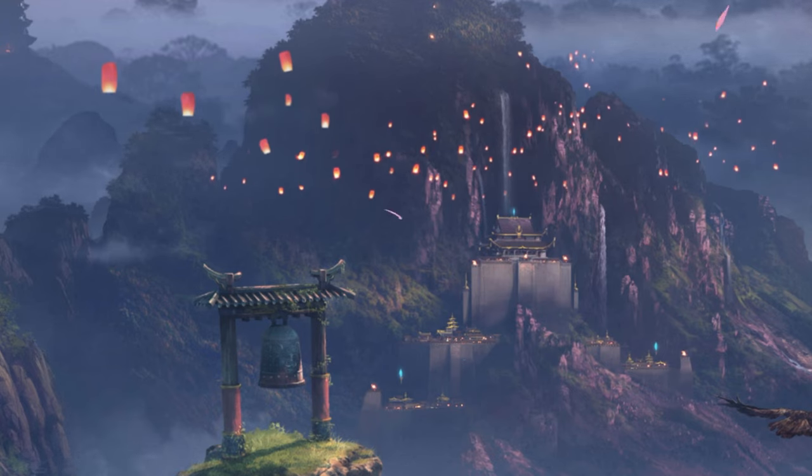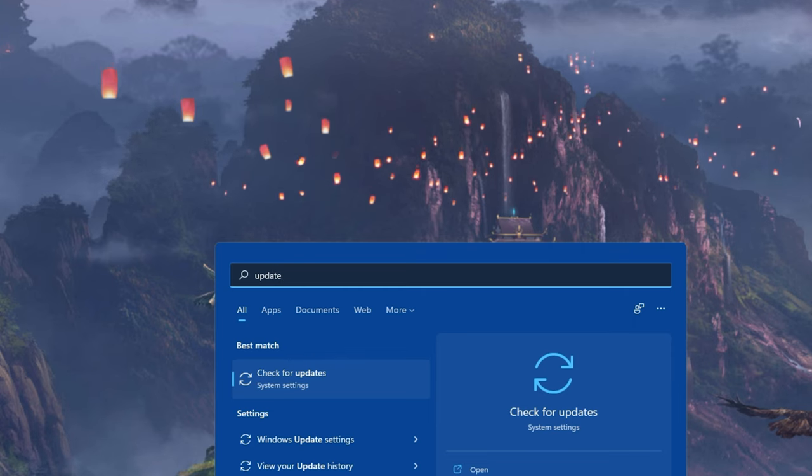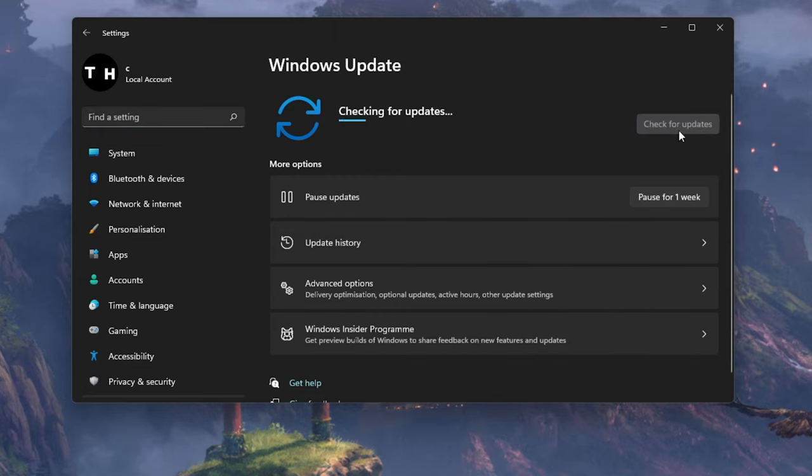You should also make sure that your Windows version is up to date. Search for Update to open up your Windows Update settings. Click on Check for Updates, then Download or Install Now, and make sure to restart your PC after making all of these changes to your OS.